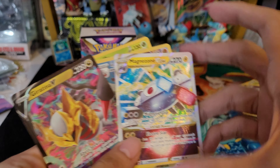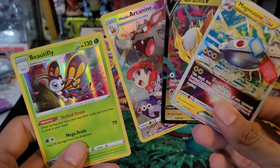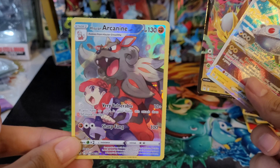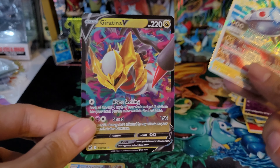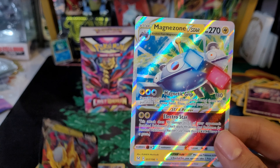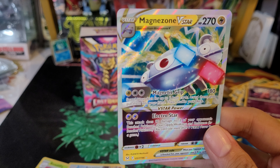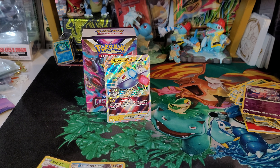Some really good hits from this box — one of almost every rarity, or different kind of rarity at least. One holo, a Trainer Gallery card which is a new card for me so glad to pull that, Giratina V, and then Magnezone V-Star. Really happy to pull this — big fan of Magnezone. If you guys liked the video, hit that like button, subscribe for more, and let me know what you guys think of the video. Take care, bye!